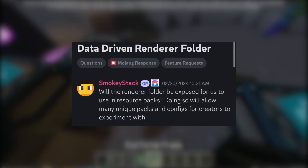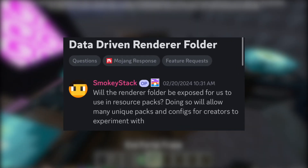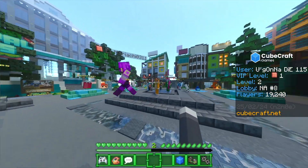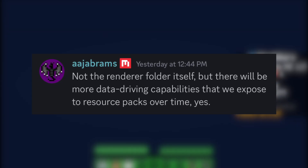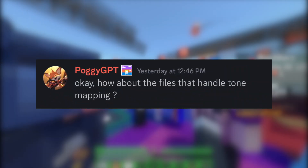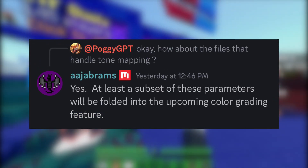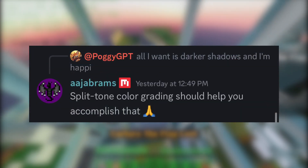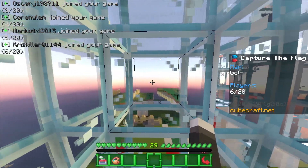Will the renderer folder be exposed for use in resource packs? AJ responded that not the renderer folder itself, but more data-driven capabilities will be exposed to resource packs over time. When asked specifically about tone mapping files, AJ confirmed that at least a subset of those parameters will be folded into an upcoming color grading feature. Split tone color grading should help achieve things like darker shadows.